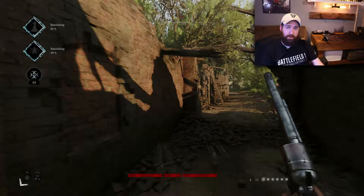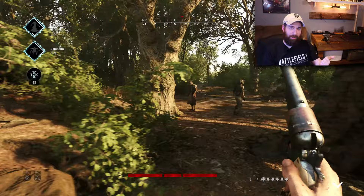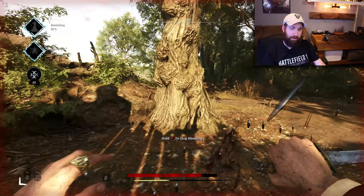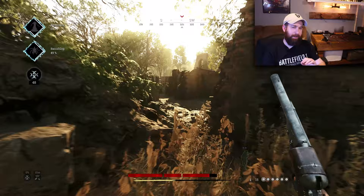For our final match here we have a duos match with Edgar where we had a team that had actually heavily trapped an underground lair. This is one of the hardest ones to attack, and this was pretty early on in the event - I only had about 20 hours of experience in the game at this point. The attack on that well-trapped lair actually went a lot better than expected.